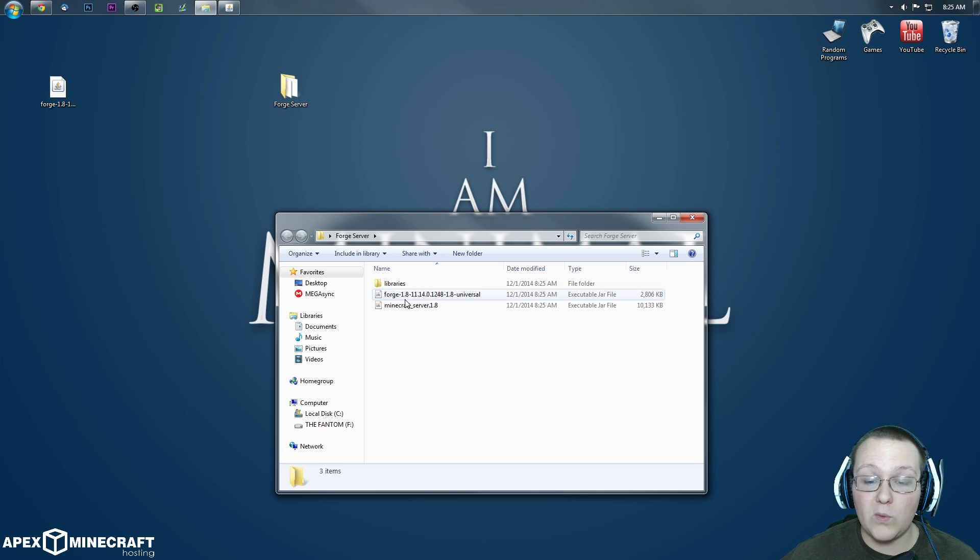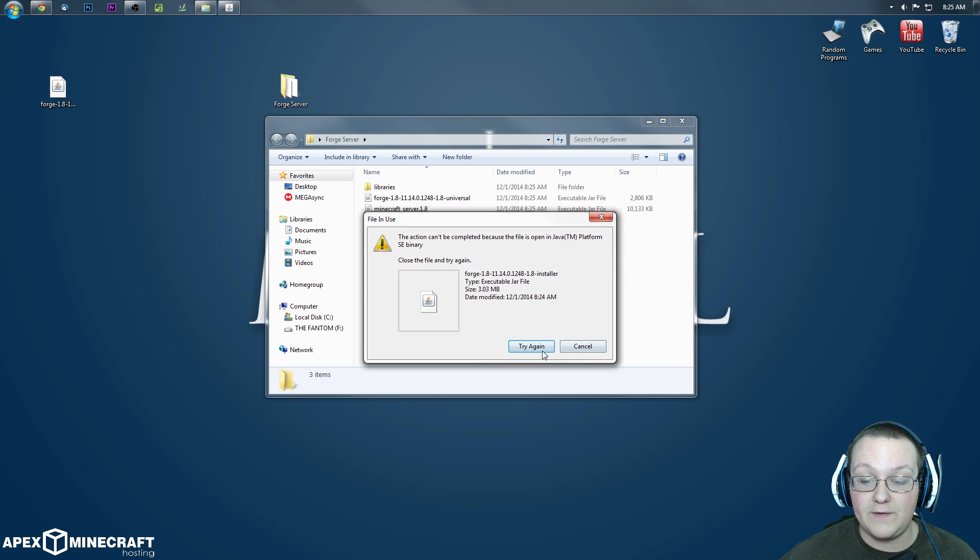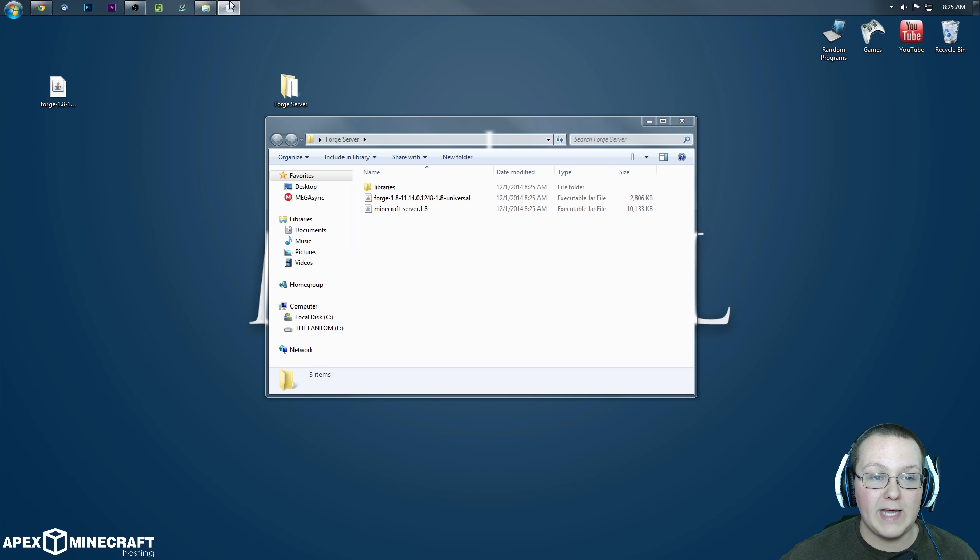Stuff downloaded: Minecraft Server 1.8 and Forge Universal — both very important. Now that both of these are downloaded, we can delete the installer we downloaded. After we click OK, go ahead and delete that.